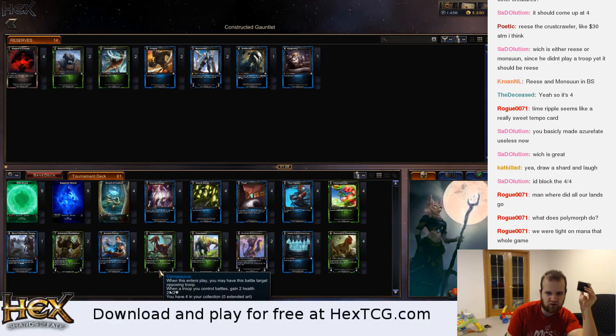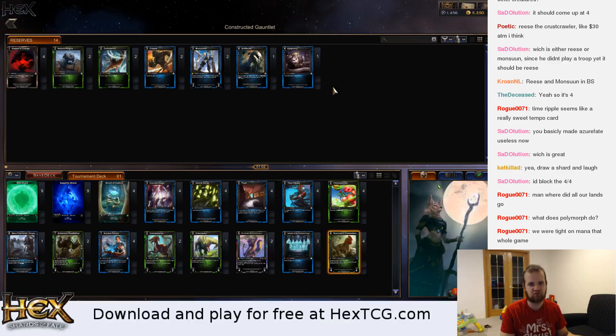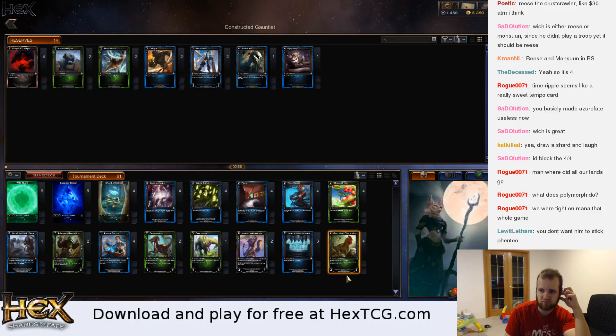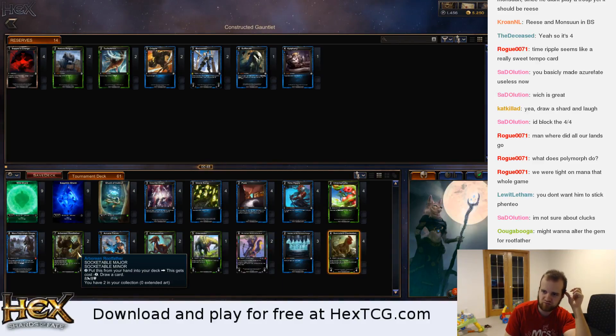Epiphany — just kind of bring the curve down a little bit, maybe I don't want all four of these. This card is sweet: it gains four life when it comes into play and it can fight a one-cost thing, so it can fight one of his spiders and gain us four, and just be a four-four. I might want to alter the gem for the Root Father — flying's good since he has a lot of blockers. Flying and spell shield both seem reasonable.